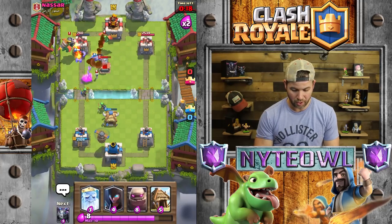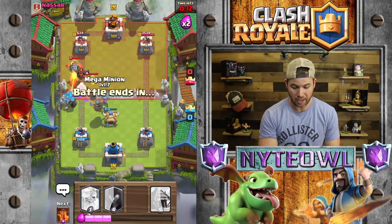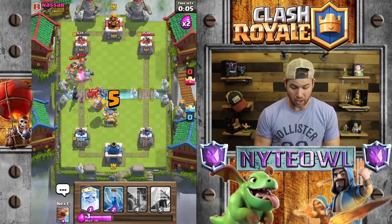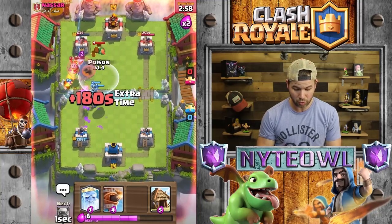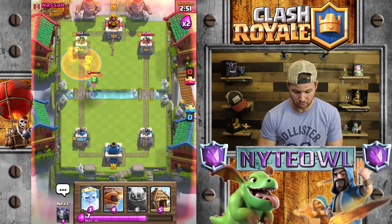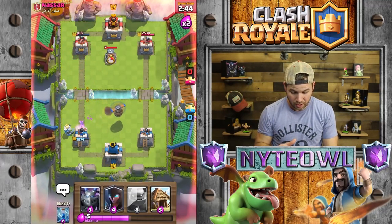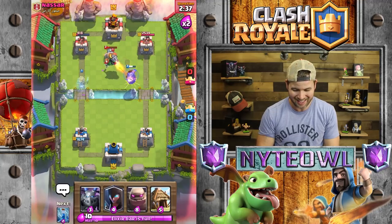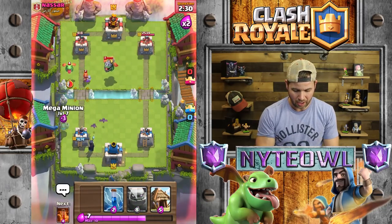Let's get another Golem set up with the Flying Machine. That Baby Dragon did not focus on the right things. Golem's going to pop and not do much. Hopefully the bats will take out the Inferno Dragon — we don't have a lot of direct damage besides Poison, so I'm going to start using it now. Oh, he's got a Miner — I think I just jacked up really big with that Flying Machine. Hopefully I can recover.